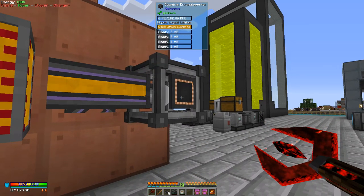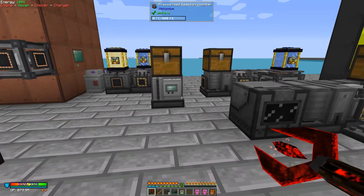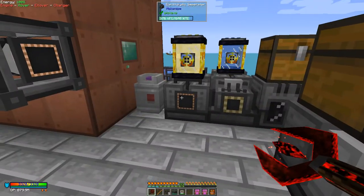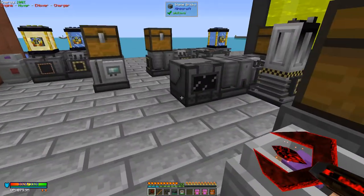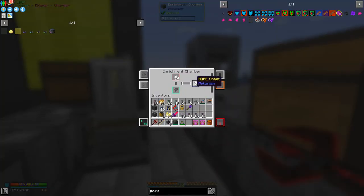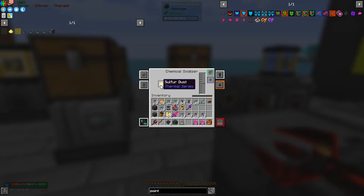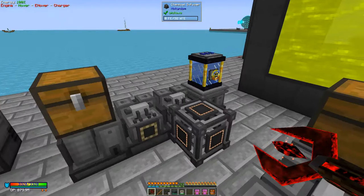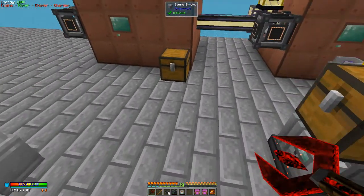Even the ultimate tanks only hold about 28,000 millibuckets — quite small by comparison. Here I have a quantum entangler porter connected and producing lithium. I've got three different setups here: one for producing fissile fuel, one for producing HDPE plastic sheets, and one for producing sulfur and sulfuric acid at the end.